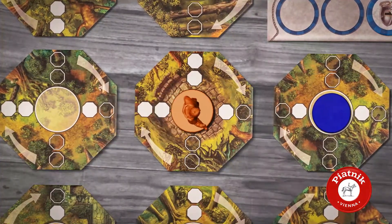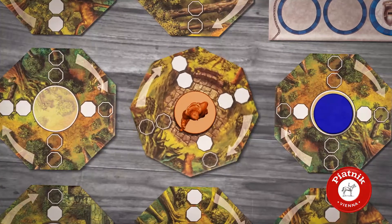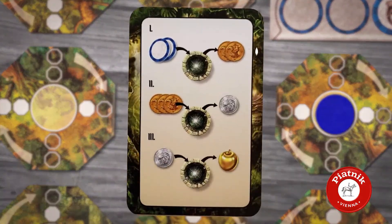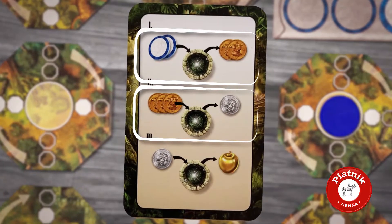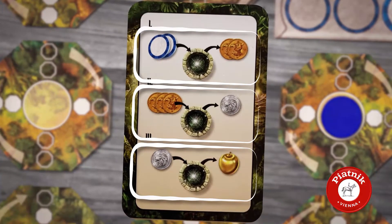If you land on a well tile, you can use exactly one of its magic powers. You can trade objects to copper thalers, copper thalers to silver forints, or silver forints to golden apples.